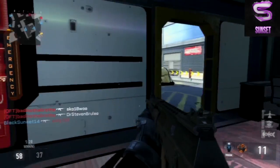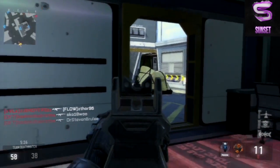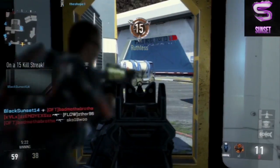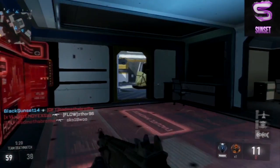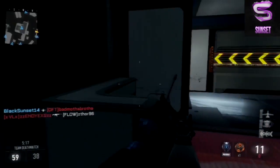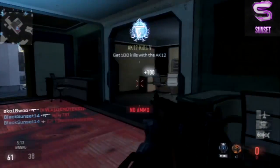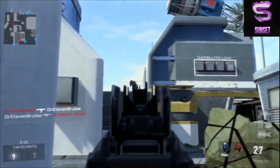Using perk 3 greed, we also have Hardwired. Hardwired is really cool because it makes you immune to system hacks, EMPs, and all of that great stuff that enemies throw against you — so you're actually going to be immune to that stuff.